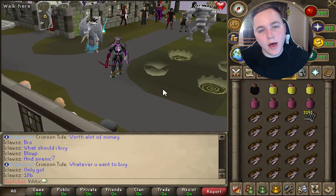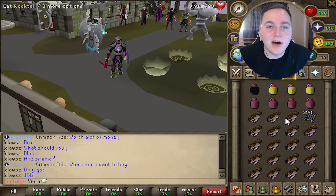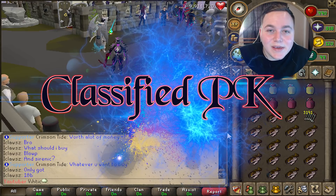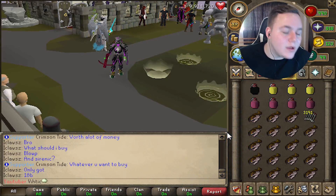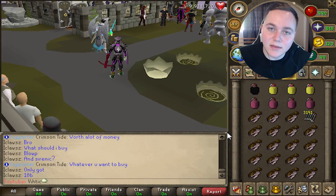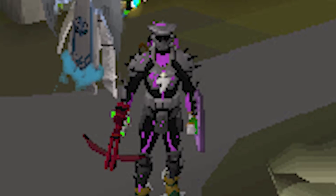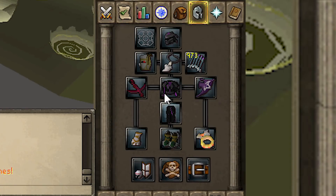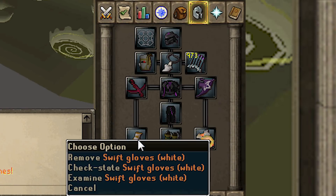Hey everybody, welcome back — we are here again on Classified PK and today we're gonna be using the highest DPS setup in the game to kill some of the hardest bosses. We've got full shadow serenic, a blood crossbow, transcendent spirit shield, and then all the best-in-slot extras like the alerter and swift gloves.